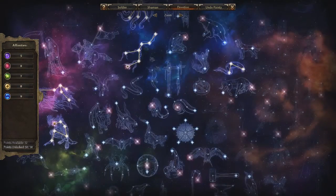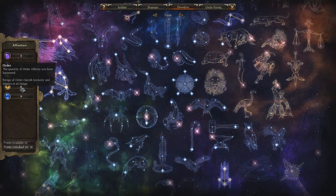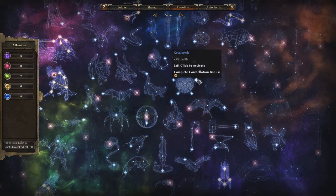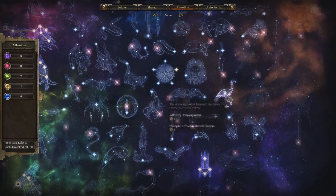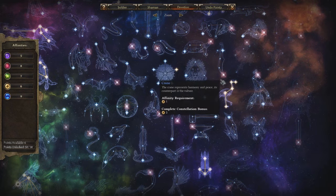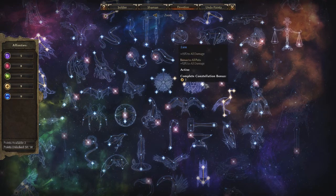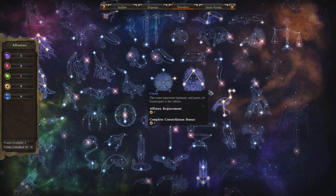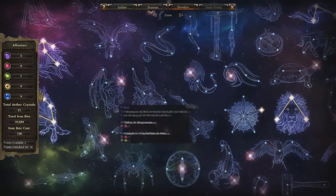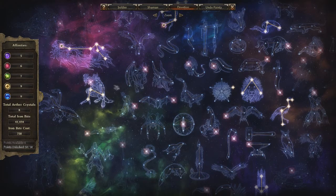Afterwards, after Kraken, you put one point into Order. If you don't know what Order is, Order is the yellow point — it is right here. And afterwards you put all your points into Kraken. Then you put three points into Lion. At this point, we want to reclaim three points from Wendigo — one, two, three.